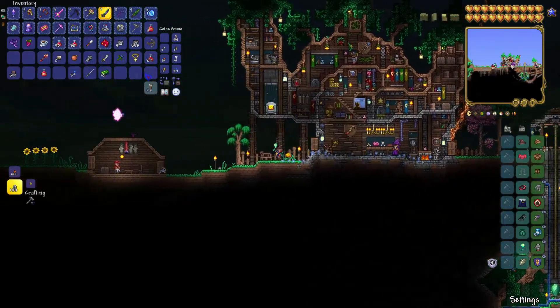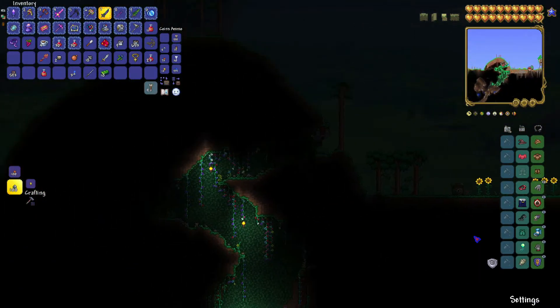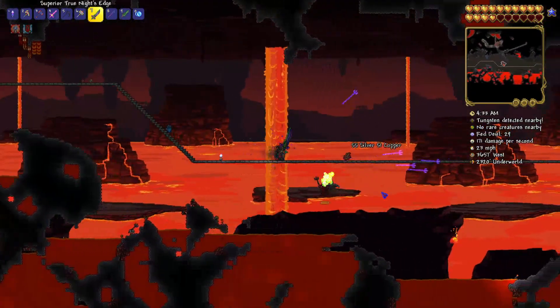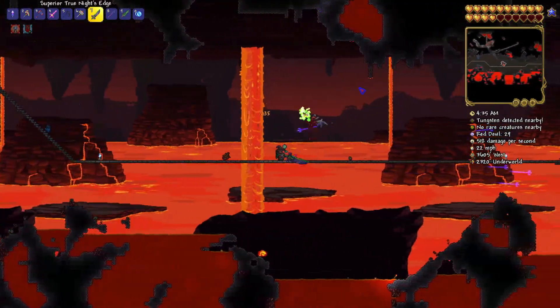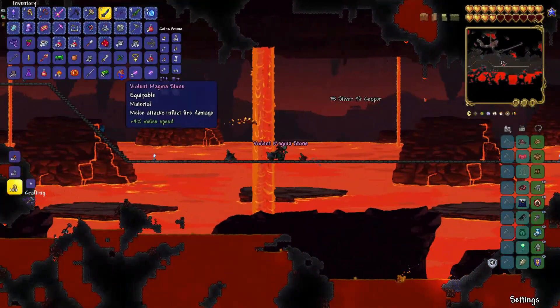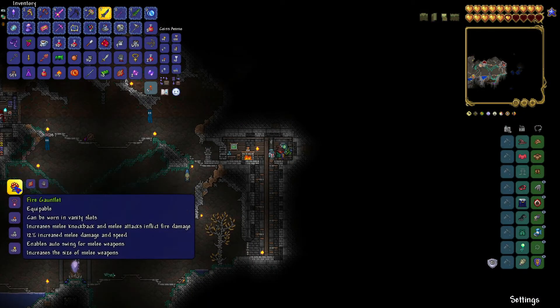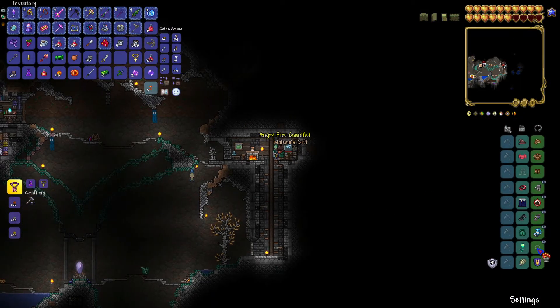Let's go to the Underworld so we can make the upgrade — not the Mechanical Glove, but the upgrade to it. Everyone, it appears we have our Magma Stone — nice. Let me just kill this Red Devil, pick it up, and craft it. Boom — the Fire Gauntlet. Nice, let's go.